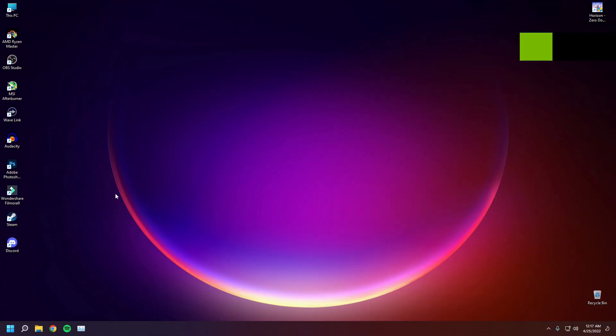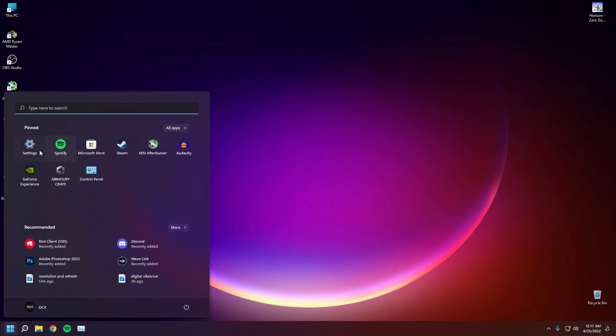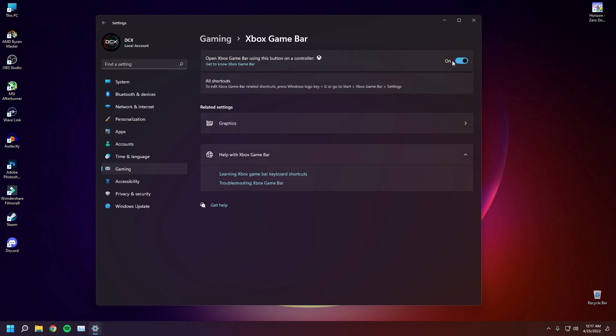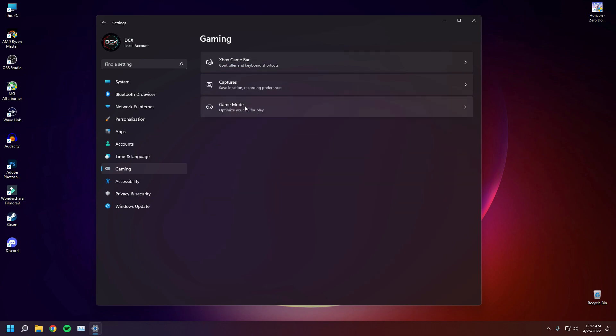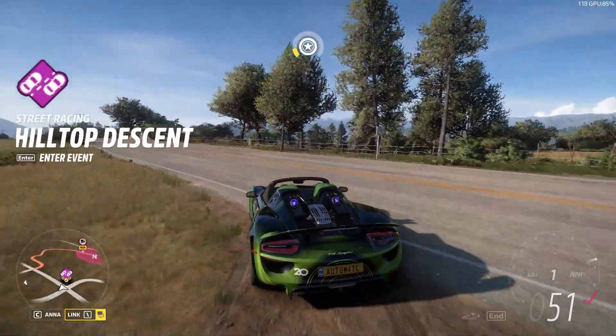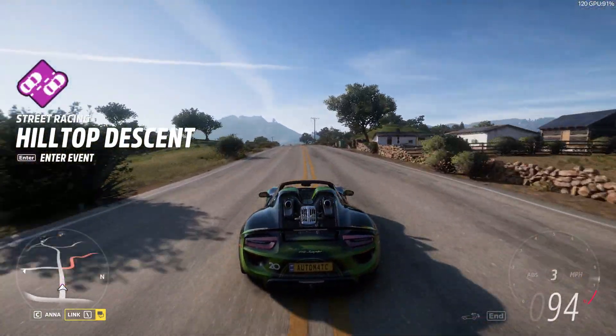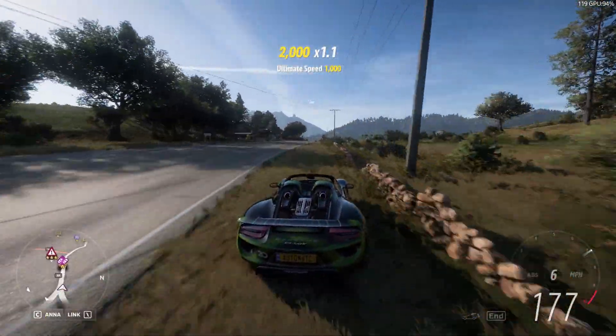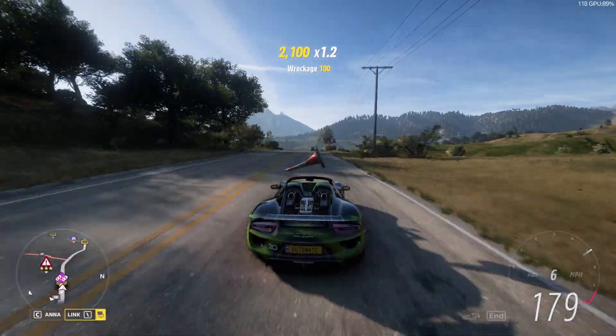Next, we are going to enable Game Mode inside Windows 11. Open up your Settings app and go to Gaming. Here you will find three options — first, make sure you have disabled the Xbox Game Bar unless you're using it for some games. Then go to the third option, Game Mode, and make sure it is turned on, because in Windows 11 it definitely helps you get the maximum performance while gaming.